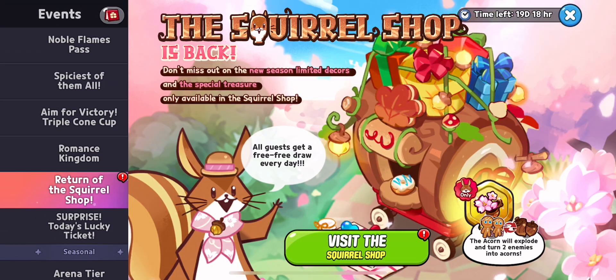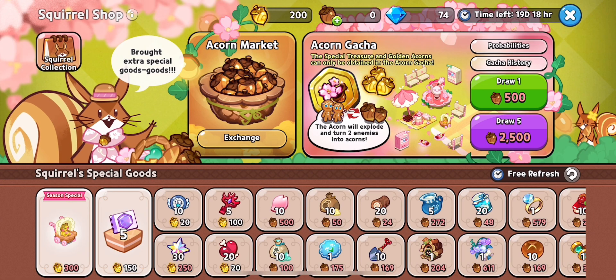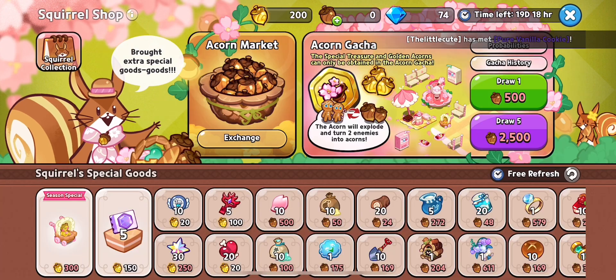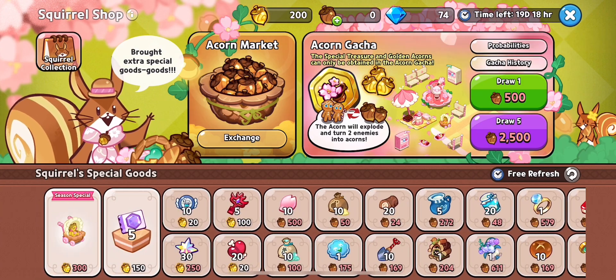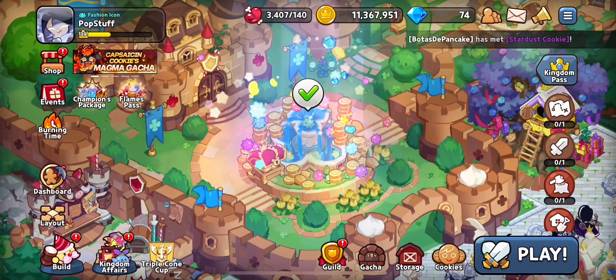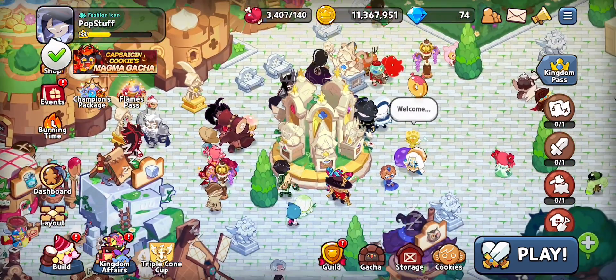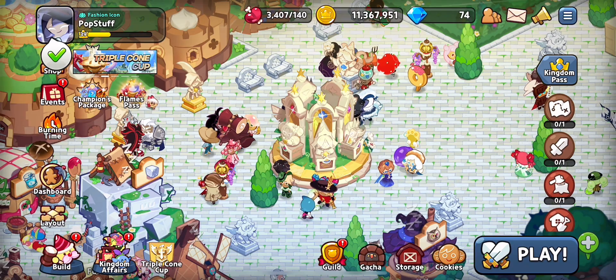The squirrel shop is back — we have the new spring squirrel shop and there's a new treasure. If you go to the squirrel market you can get different items for acorns. I've used up all mine because I like using up stuff. Those are the rewards for the acorn market. I hope you guys enjoyed this video — make sure to like and subscribe if you did, and I'll see you guys in the next one. Bye!